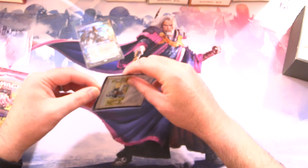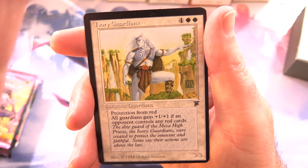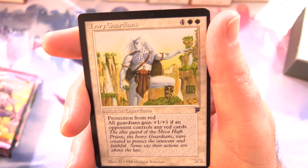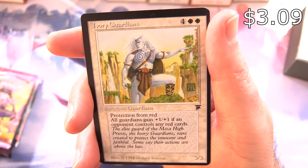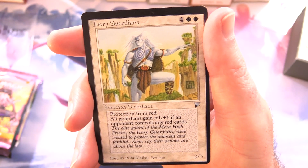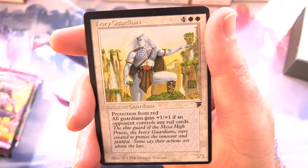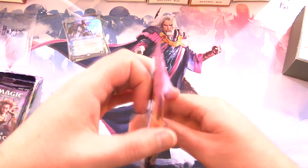The other card this month comes from Legends. Nothing high-end here, but I thought it would be fun to chuck in some Legends cards. We have Ivory Guardians — Summon Guardians, six mana cost, protection from red. All Guardians gain plus one, plus one if an opponent controls any red cards. There we go, the first of the Legends card pulls. Let's get cracking.